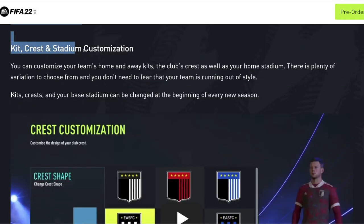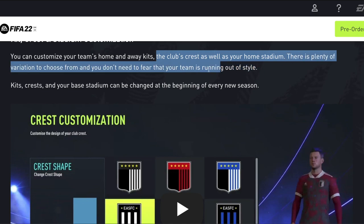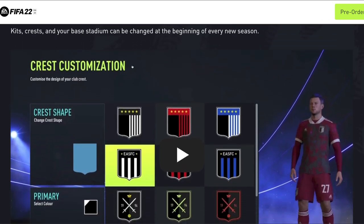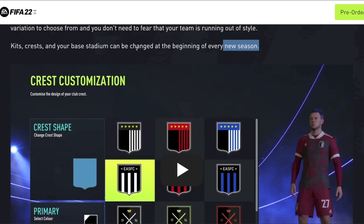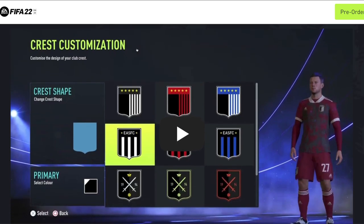Next up we have kit, crest, and stadium customization. You can customize your team's home and away kits, the club's crest, as well as your home stadium. There is plenty of variation to choose from. Kits, crests, and your base stadium can be changed at the beginning of every new season, so you can have new kits every year which resembles real life. I know a lot of people hate having licensed kits they have to use for 15 seasons in normal career mode, but now with your creator club you can change the kit every season.